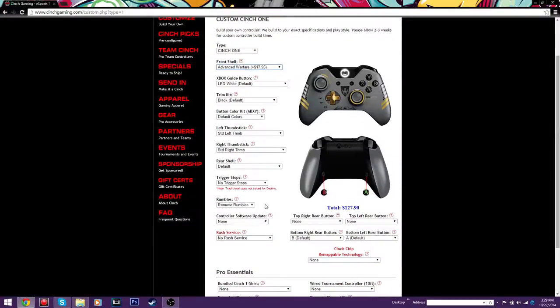Moving on to the second feature of the Cinch controller. You don't have to get this, but a lot of pros do use it — trigger stops. I love trigger stops. When you're playing Call of Duty, you don't have to click the whole trigger to aim down sights or to shoot; all you have to do is click halfway through. These trigger stops stop you from pressing the whole trigger. You're wasting time pressing the full trigger. When you aim down sights and you're firing, these things are going to come in really handy if you have a really good reaction time and a really good trigger finger.